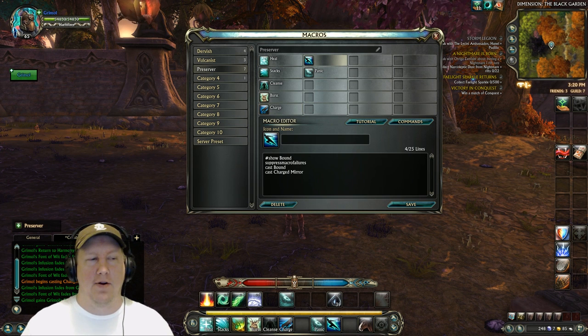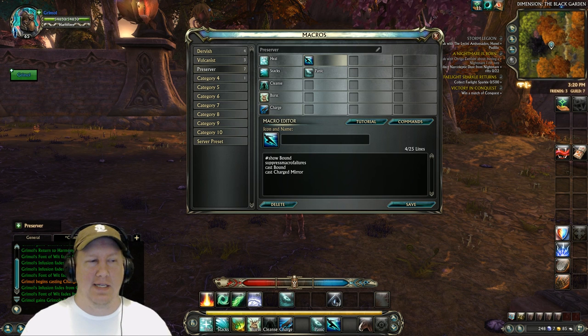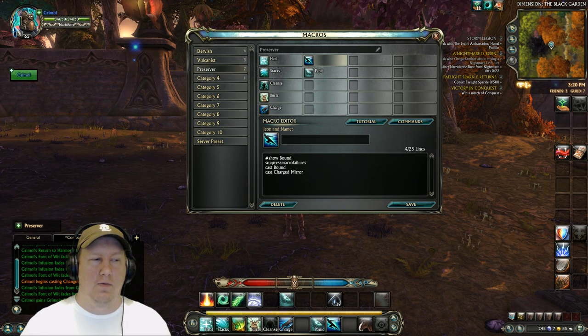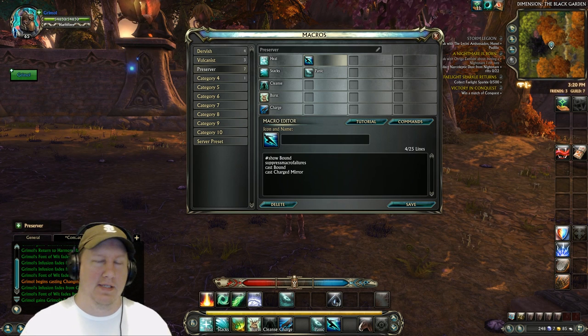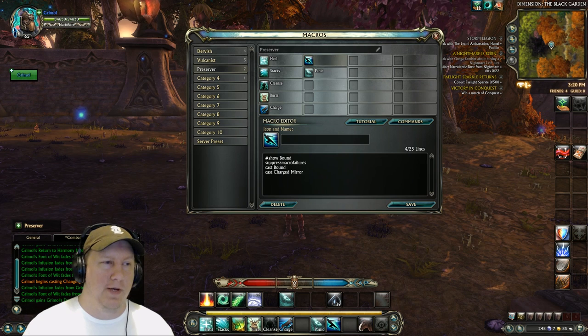Then we have a macro that puts all our getaway abilities together — it casts Bound, which is basically a teleport, and also has Charge Mirror because it's a great ability that increases our movement speed. We want both of those in there.